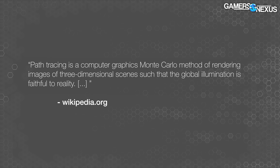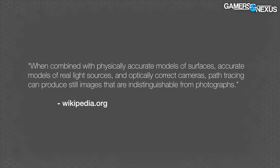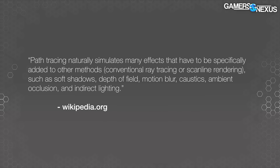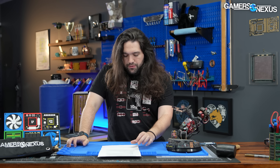In its purest definition, path tracing is described by Wikipedia as a computer graphics Monte Carlo method of rendering images of 3D scenes such that global illumination is faithful to reality. When combined with physically accurate surface models, real light sources, and optically correct cameras, path tracing can produce still images indistinguishable from photographs. It naturally simulates soft shadows, depth of field, motion blur, caustics, ambient occlusion, and indirect lighting.